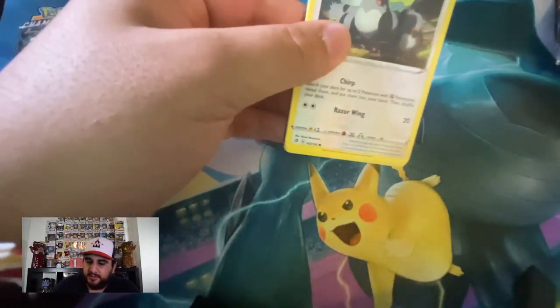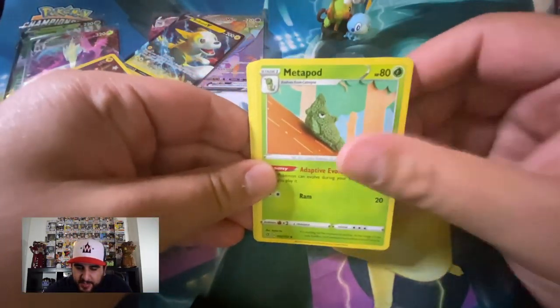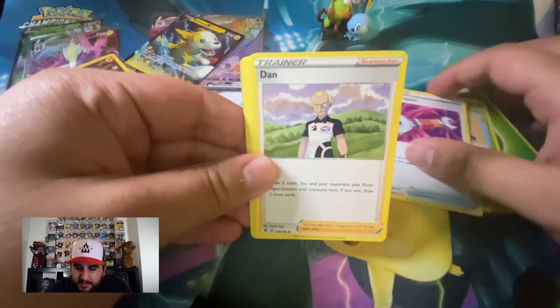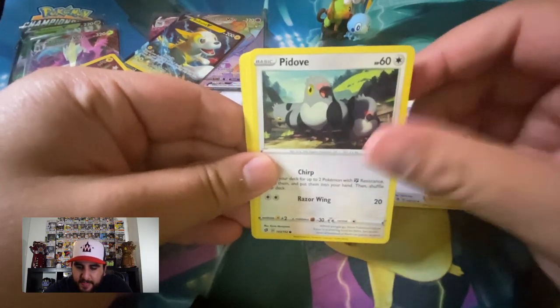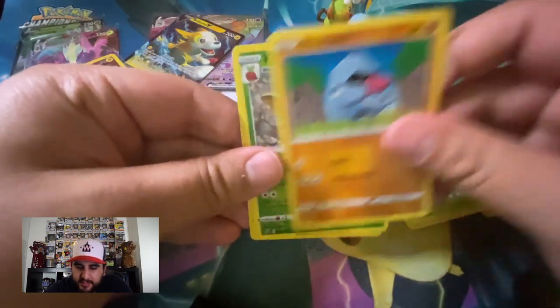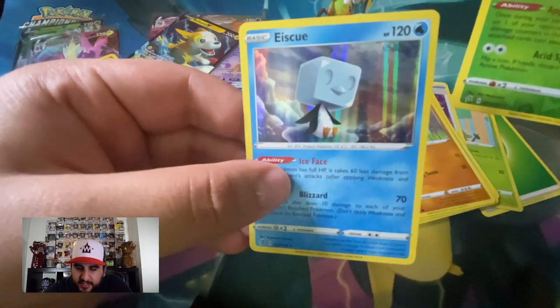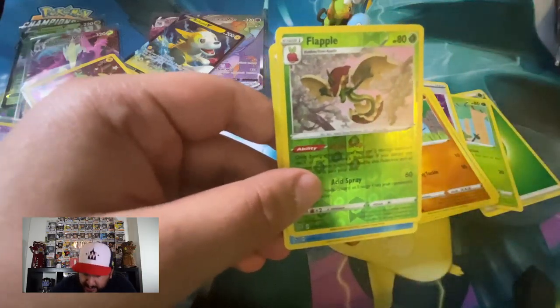Alright, last pack from this figure collection box for Sword and Shield. One two three four to the front. Leaf Energy, Metapod, Tool Scrapper, Scrapper, Pidove, Galarian Darumaka, Hatenna, Scyther, Nosepass, Flapple reverse — nice! And Ice Rider is our rare. I'm actually going to put Flapple in some plastic sheeting.